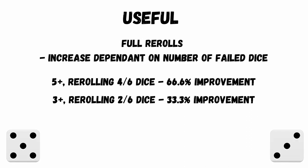Full rerolls equate to an increase in output equivalent to the number of failed dice. For a 5+ to succeed, it's a full reroll, so that's 4 out of 6 dice getting rerolled — that equates to a 66.6% increase in overall success. For a 3+, you've got 2 out of 6 dice which you're rerolling, and that works out as a 33.3% increase.